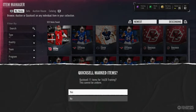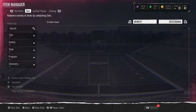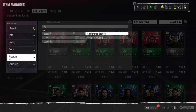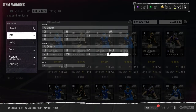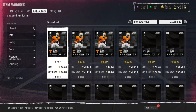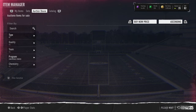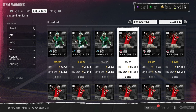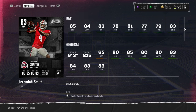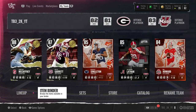There's a new receiver and a new safety that are 84 overall players. We're looking for a receiver and a free safety. KingMac is 83 overall with 85 speed — he's fast. The receiver is also 83 overall, going for 120k with 85 speed and he's 6-3. A monster card. We're putting in re-rolls trying to pull some LTDs and all that stuff.